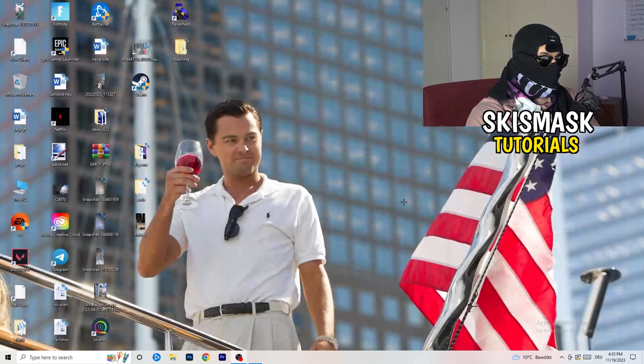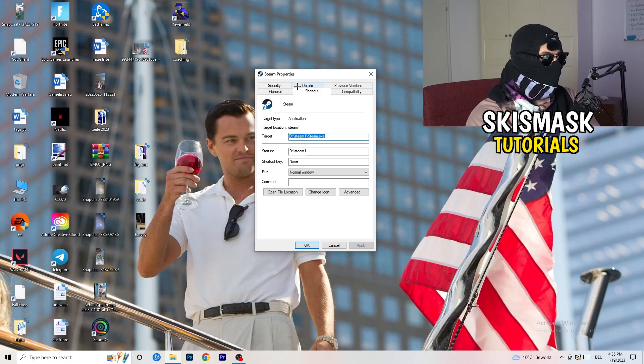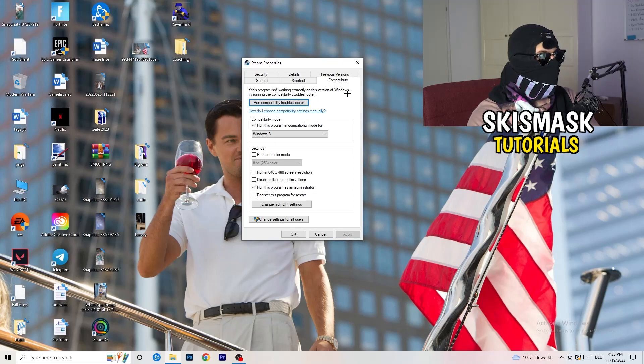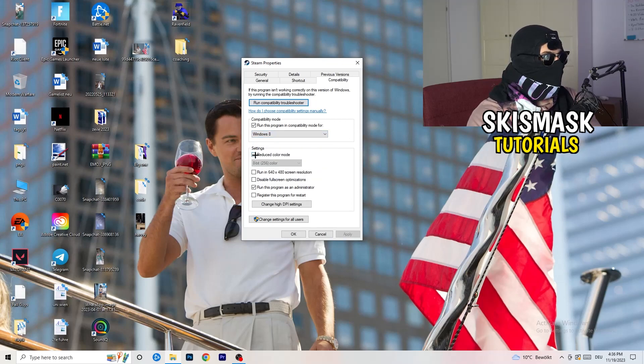Once you're done, close settings and go to your launcher — for me it's Steam. Right-click it and go to 'Properties.' In the tab that pops up, go to 'Compatibility' and copy these settings: enable 'Run this program in compatibility mode' and select the latest Windows version available (for me it's Windows 8). Disable 'Reduce color mode,' disable 'Run in 640x480 screen resolution,' disable 'Disable full-screen optimizations,' and enable 'Run this program as an administrator.'